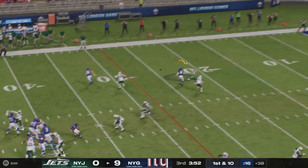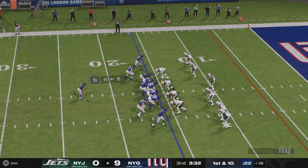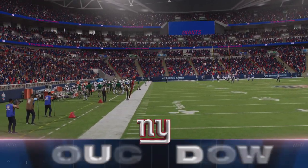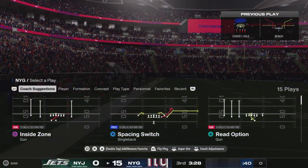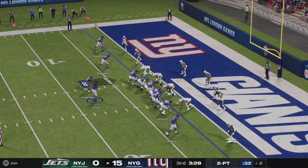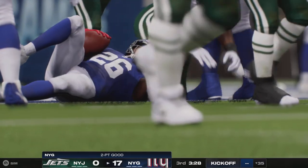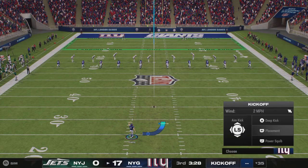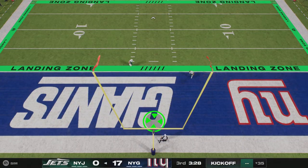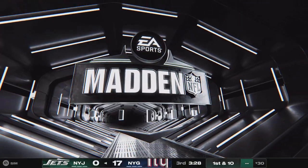Jones throws — ball caught by Slayton, he gets this one all the way down inside the 20. Jones throws on first down — touchdown Giants! Darius Slayton, a 16-yard touchdown. The Giants take the opening kickoff of the third quarter and drive right down the field to extend their lead. They'll try to run in the two-point conversion with Singletary — and he gets into the end zone to bump the lead up to three scores. A lot of teams shy away from running the football in that spot; this was a great spot to do it.